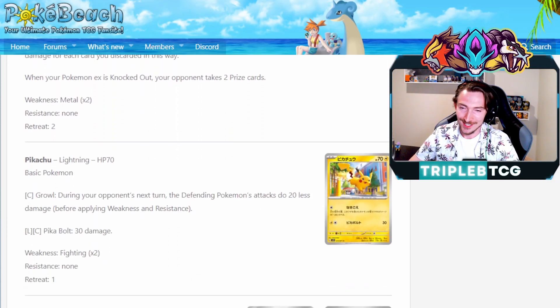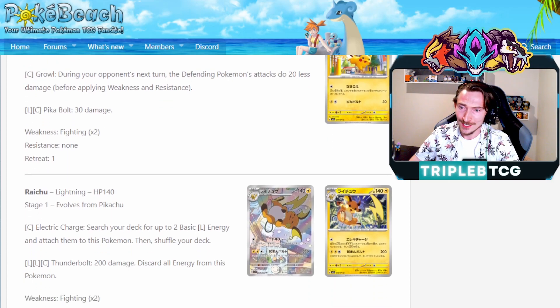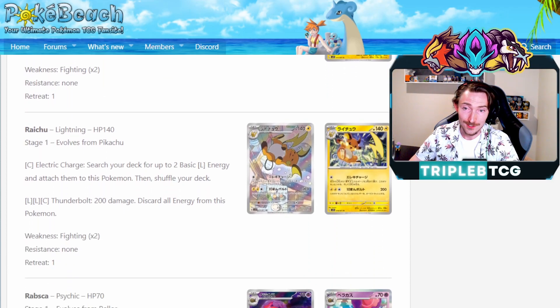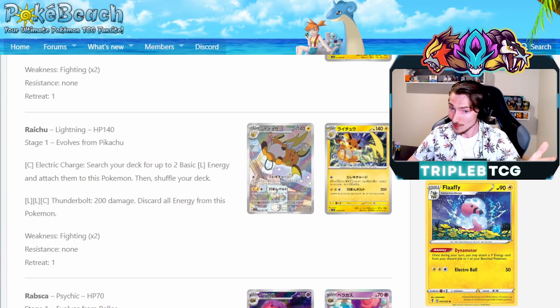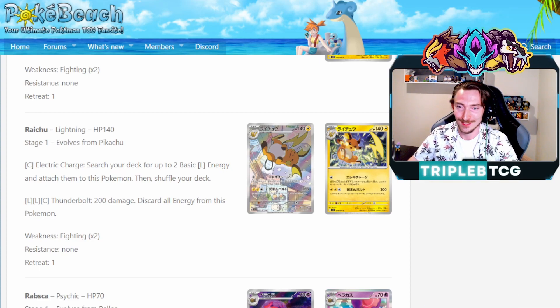We're getting a Pikachu to go along with that Trainer Gallery Raichu I mentioned — nothing really to write home about. Growl reduces damage by 20 next turn, and Pikabolt does 30 damage for a lightning and colorless. Raichu has the attack Electric Charge for one colorless energy — search your deck for two basic lightning energy and attach them to this Pokemon. It sets up Thunderbolt very nicely, which for two lightning and a colorless does 200 damage. You do discard all energy, but it's a solid single prize attacker you can charge up with Flaffy. 200 damage is pretty nice, and you'll hit weakness into Lugia, which should still be seeing play post rotation.